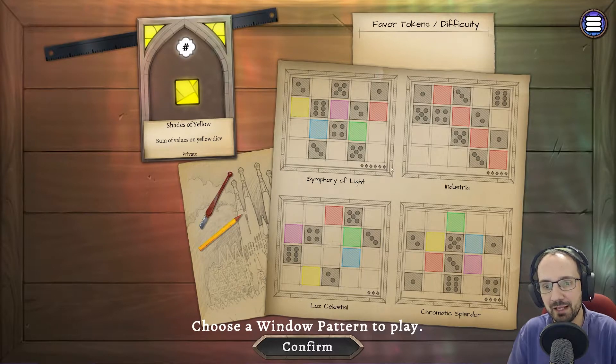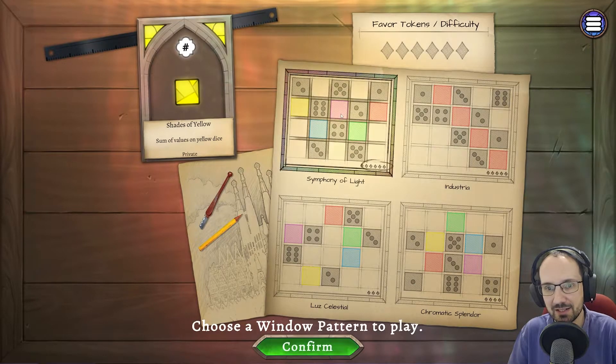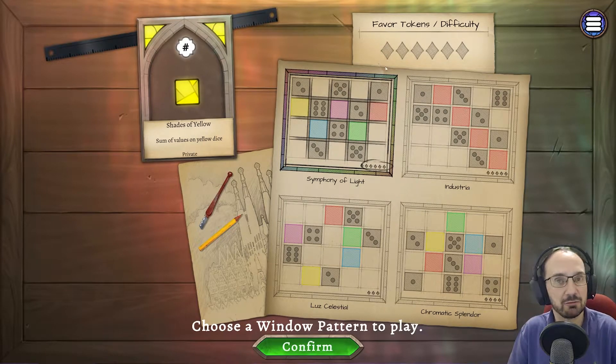If you don't use the tools, then at the end of the game each pip counts for one point. These are called favour tokens. We get to spend favour tokens on tools, which let us break the rules of the game, should we need to. I'm going to take the hardest board.